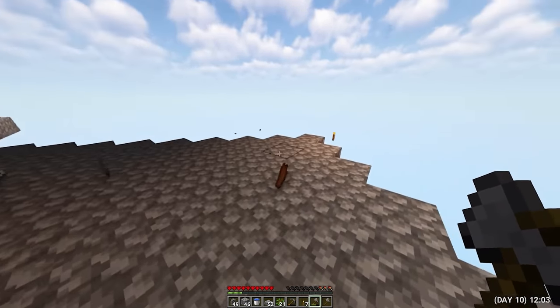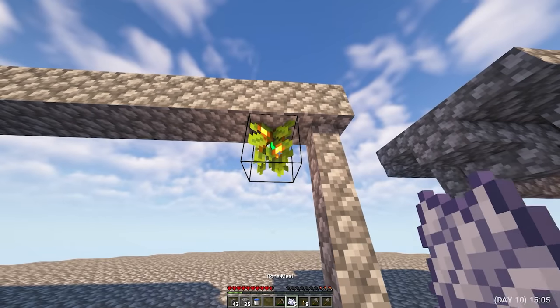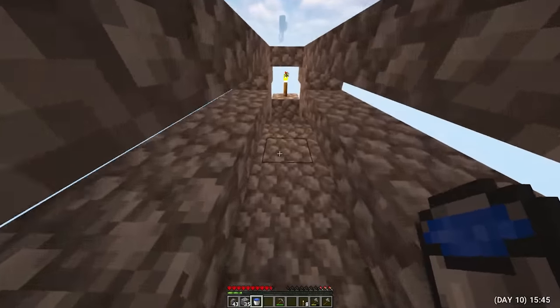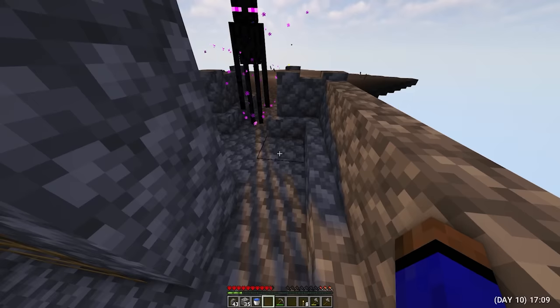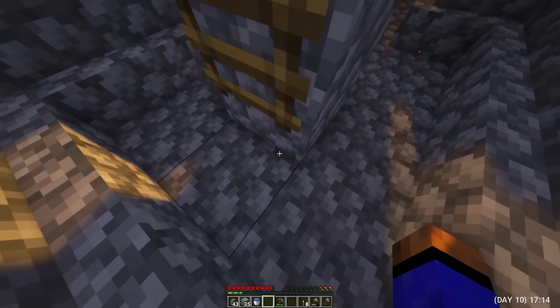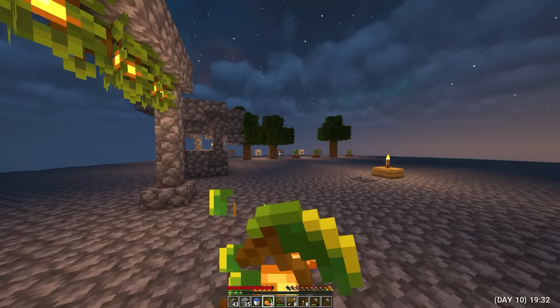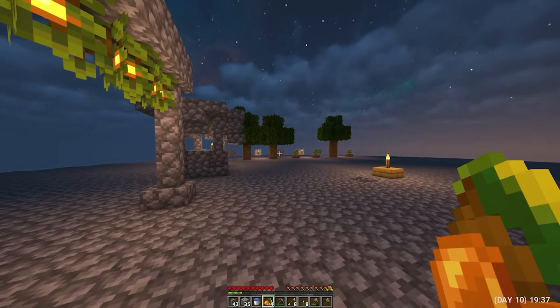I built a small arch where I will grow berries. In the meantime, the monsters have spawned again and I throw them down. And then there was an enderman — the most important thing is not to look into his eyes, because I will immediately say goodbye to this world. Luminous berries are not only beautiful but also delicious. And now I have my first source of food.